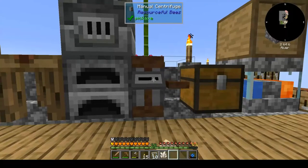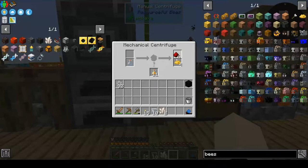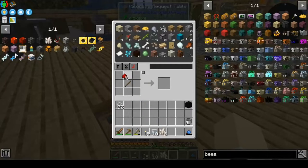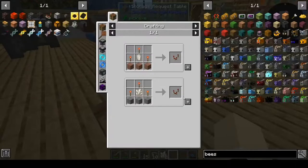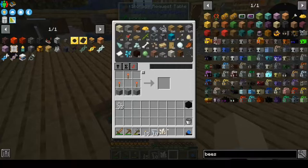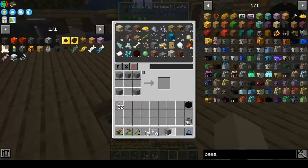Please tell me I'm not gonna run out of bottles. I've got so much honey now I don't know what to do with it. We need six torches, and then we can make two of these comparators.